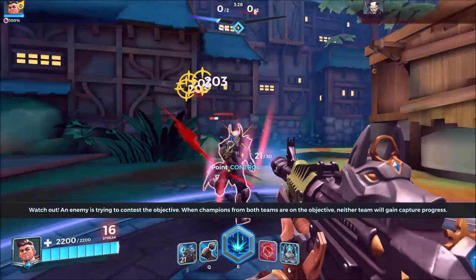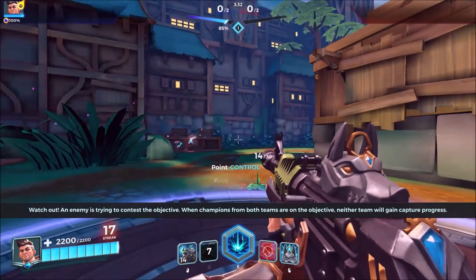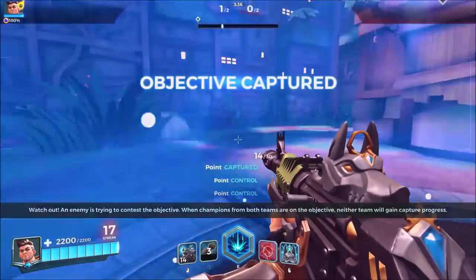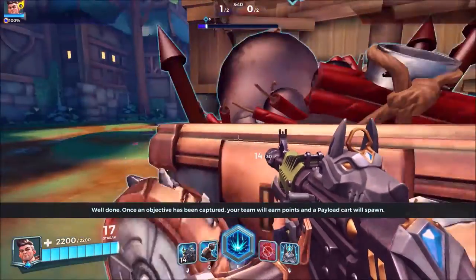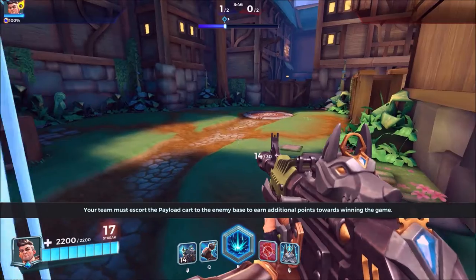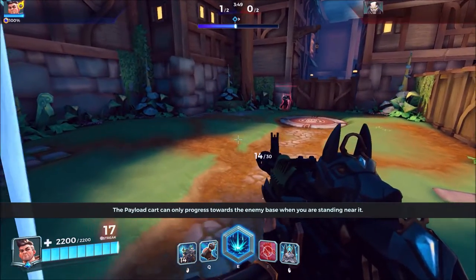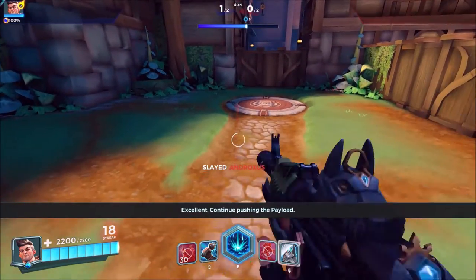An enemy is trying to contest the objective. When champions from both teams are on the objective, neither team will gain capture progress. Well done. Once an objective has been captured, your team will earn points, and a payload cart will spawn. Your team must escort the payload cart to the enemy base to earn additional points towards winning the game. The payload cart can only progress towards the enemy base. Continue pushing the payload.